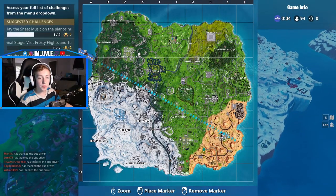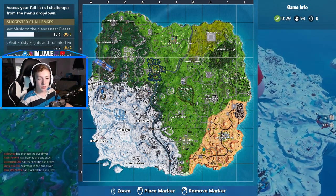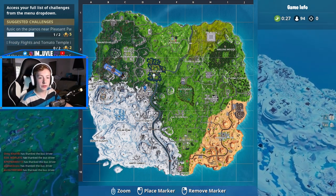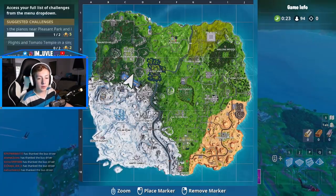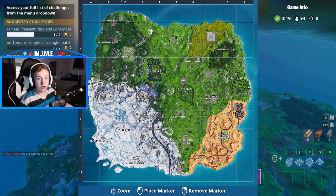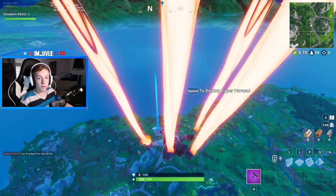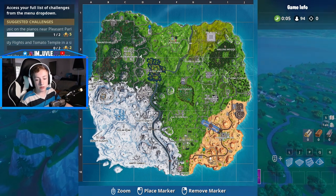Right off the bat, you don't ever want to drop the first location. So Pleasant, Snobby, Viking Mountain, Tilted — especially not Tilted if you're going for the first win. I would recommend Motel. That's a great one, unless the Battle Bus comes right over that. If the Battle Bus comes in anywhere over here, I would go for Motel. If it does, on an off chance, coming over here, I would recommend the town down here at the desert.